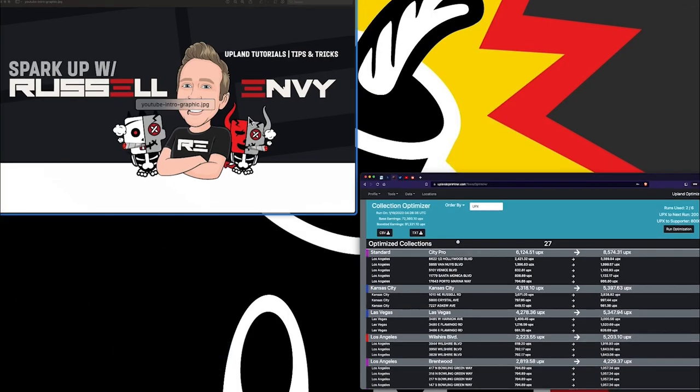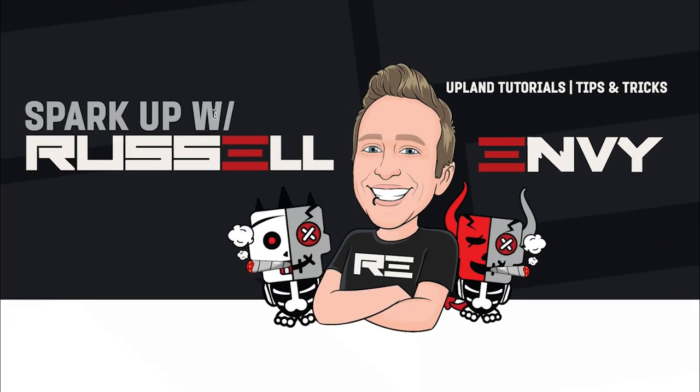I do this about once a month. I spend my time treasure hunting, spark renting, and I take whatever income I bring in and go buy new properties. Once I buy new properties, I run this tool to see which collections I need to change or what properties to switch out to maximize my property yield. With property yield, you want to find properties that earn you the most money — look at the mint price or the UP2 score, whether secondary or minting. Utilize your collections using tools like the Upland Optimizer and UPX Land. I was earning about 87,000 UPX, ran the Upland Optimizer, and it got me up to 91,000. Small things like that a month can really help you bring in more income.